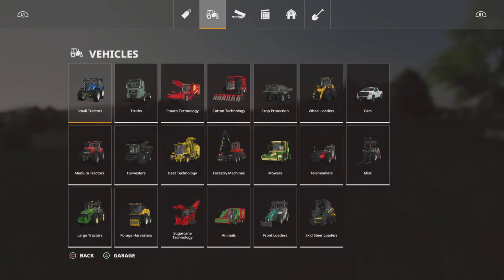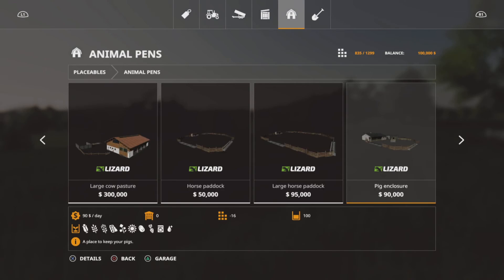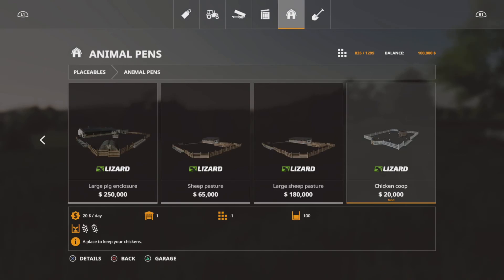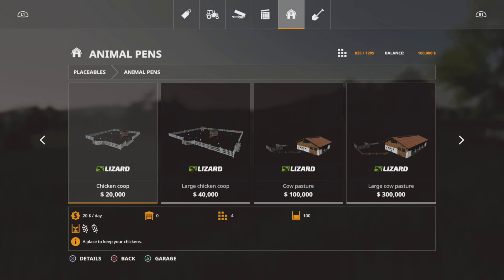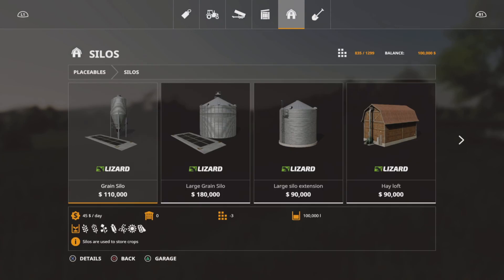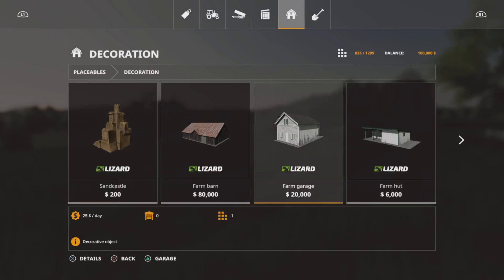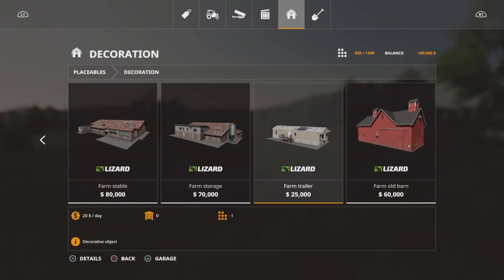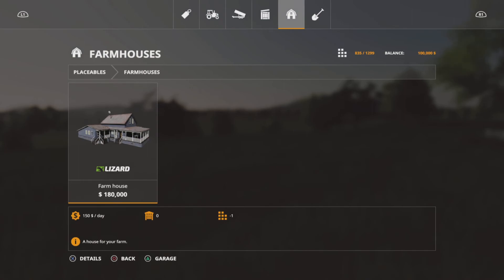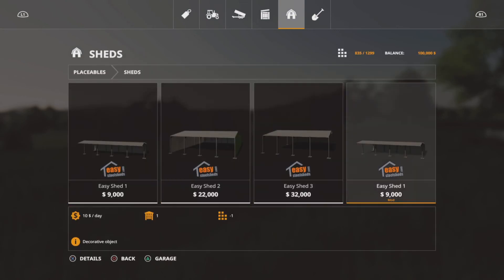There's no other modded-in stuff apart from, in animal pens, we've got our chicken coop which holds 100 chickens. But there's no difference I can see from the standard in-game one, so I don't know why it says mod. Nothing in silos, nothing in miscellaneous. In decoration you've got all these buildings — but they're only saying one slot. You've got your standard in-game farmhouse, and then your Easy Shed One, which says mod.